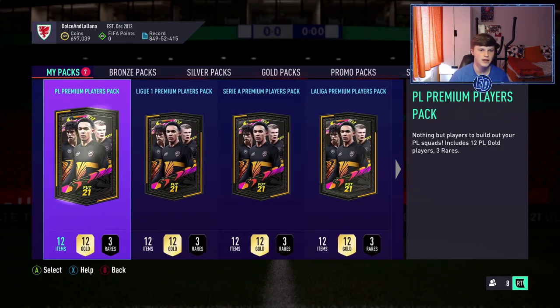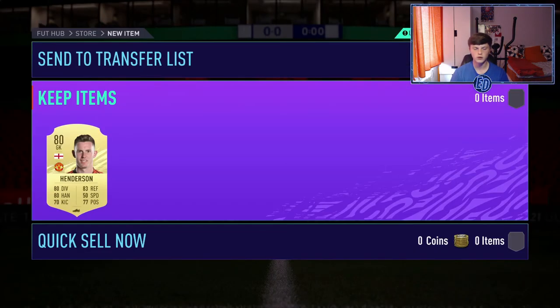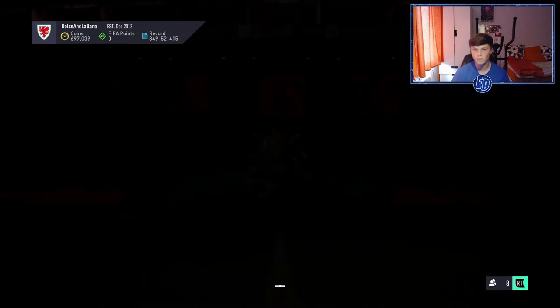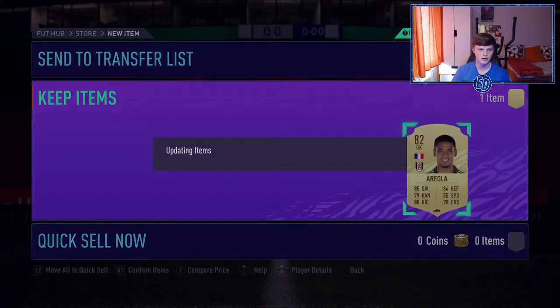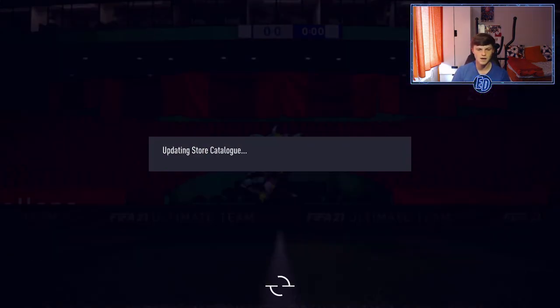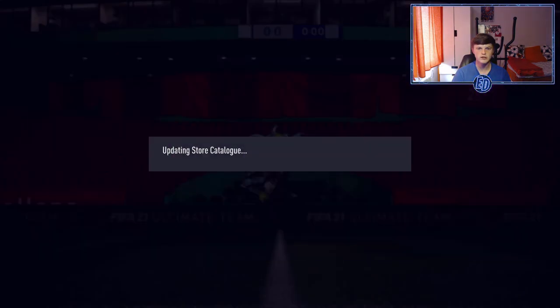Back to back 85s is brilliant. No walkout — we haven't seen one yet. Another board — it is Johnny Evans again. He's only worth about 10 or 12k so I'll quick sell him. Only one non-rare so I'll pass on that. Three left before we build a few more upgrades. No walkout again. Another board — Odegaard, 83 from Arsenal. Not the worst board. Duplicates sorted — three 80-plus rated rare players this time instead of player picks just to mix it up.